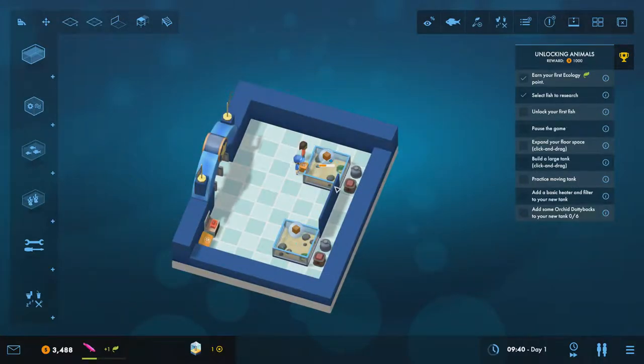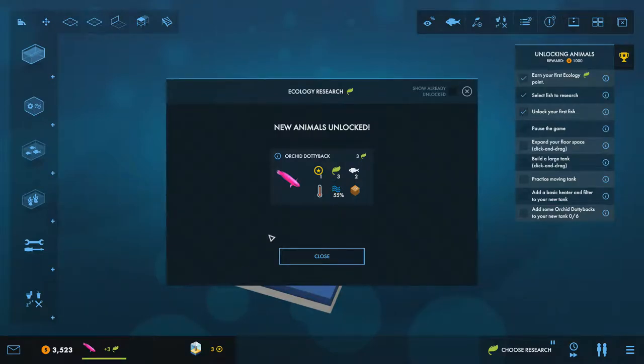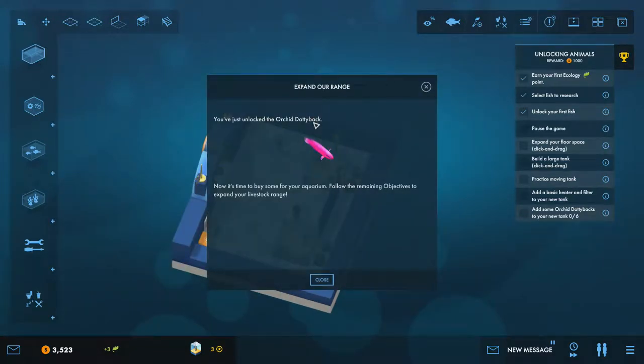We get ecology points based on how many fish we have and the bonuses each fish provides. You can see the prestige star appearing — the more prestigious your aquarium, the more funding you receive, the more fish you can research, and your rank goes up. We've just unlocked the dotty back — the orchid dotty back is now available to buy.